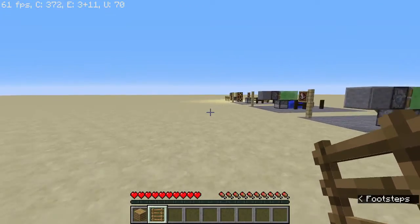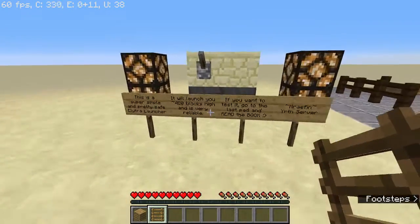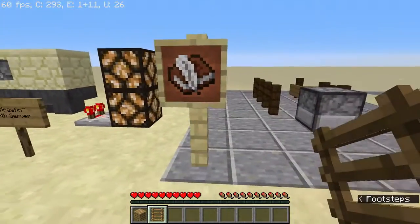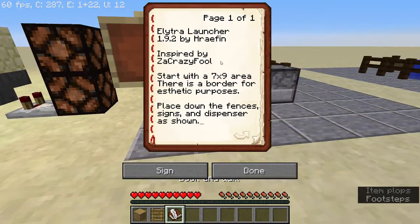When you spawn in, you'll be right over near here. This basically explains what the device is and warns you that you should read the book at the end for the instructions. But if you take a look at the book at each section, it'll tell you about it. This device was inspired by somebody else who had done a video on a launcher that used a slime block that shot you up and you'd fall through onto the boats — a very similar design. The setup is exactly the same pretty much. I extended it a little bit.